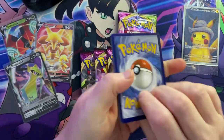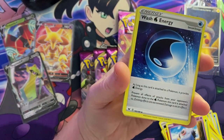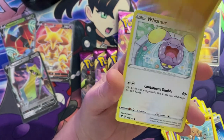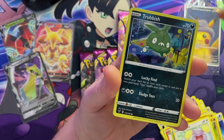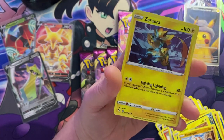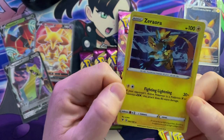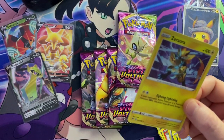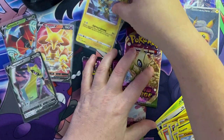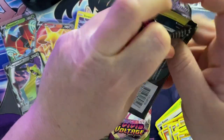Let's see if Zeraora pack can be lucky too, though I really get the feeling that might be it for this ETB. We have Wash Energy, Choice Belt, Hitmontop, Rockruff, Wishiwashi, Trubbish, Tynamo, Clobbopus, a reverse Taillow — and a holo Zeraora! I was just double-checking — that is indeed a holo. That's another hit, four hits out of four packs! It's never been known, not for this set anyway.